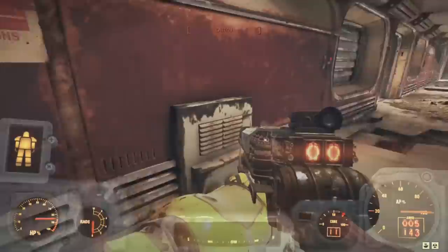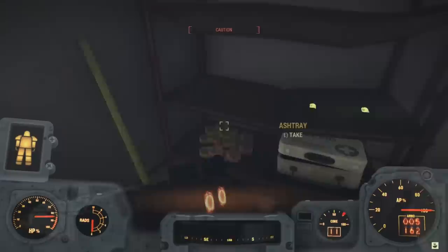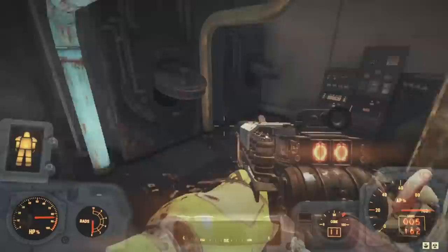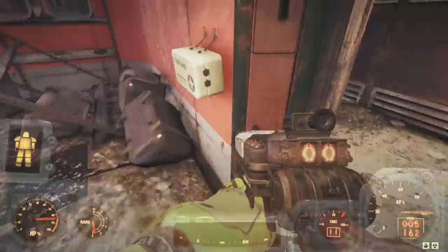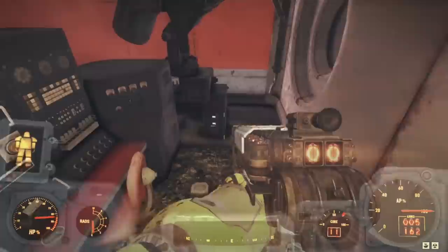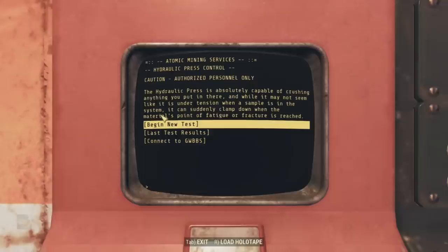Heading out and continuing east, we find a skill level 2 locked door to a supply closet — a big stack of ashtrays (looks like the employees were smokers), some plasma cartridges, a first aid kit, and two ammo boxes. Continuing east, we see a staircase leading up and another hallway moving south. Heading south, we find a room with a bunch of tubes and what look like incinerators, with a blasted-out workstation. Moving further south, the hallway ends in one final room to the east, where we find a console with the hydraulic press control terminal.